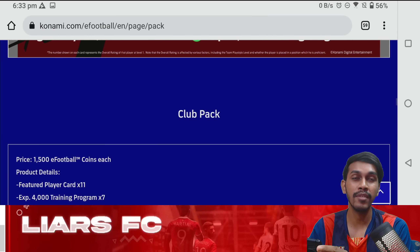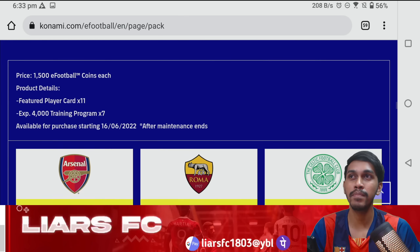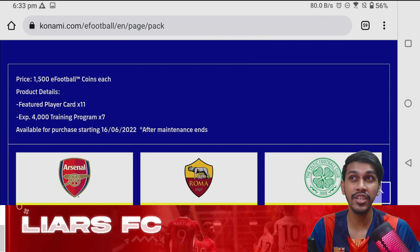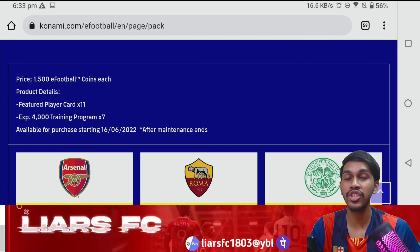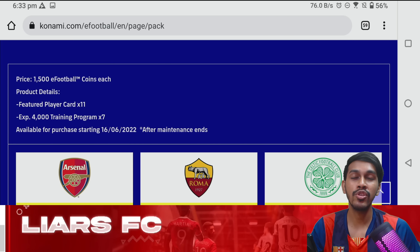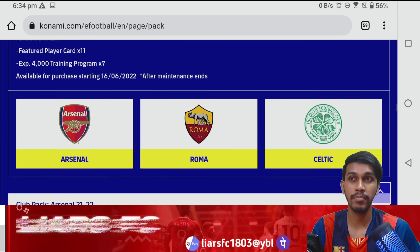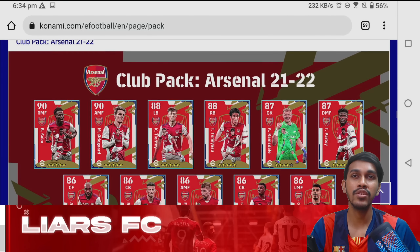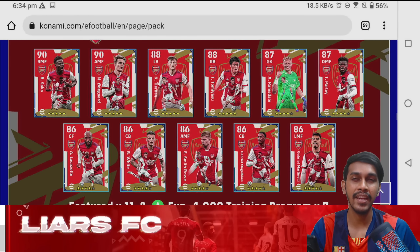Coming on to the next pack — the club pack. In this pack it will be only featured players. The price will be 1500 eFootball coins each, and you'll get 11 featured players in each pack along with seven 4000 EXP trainers. From the 16th after maintenance you can purchase it. The clubs included are Arsenal, Roma, and Celtic.